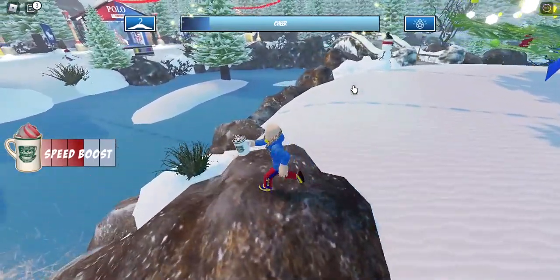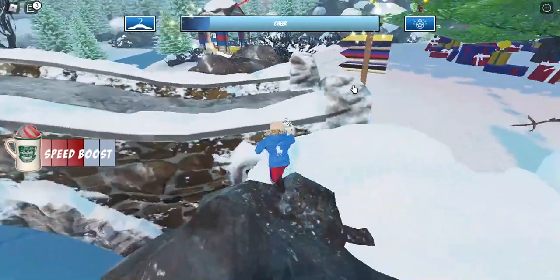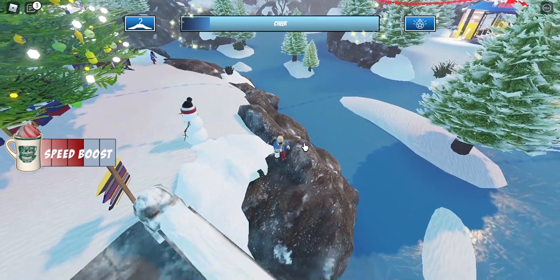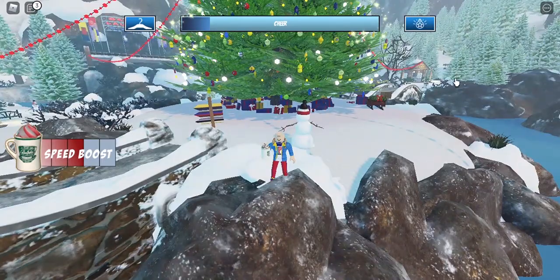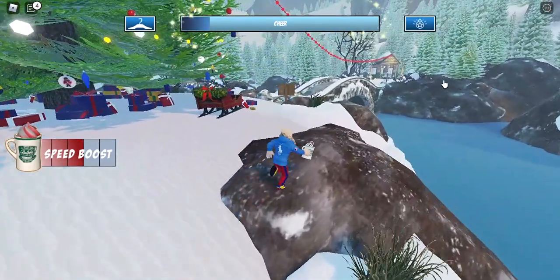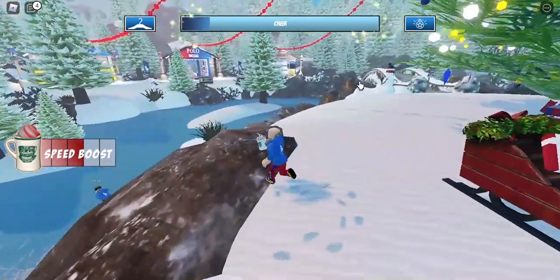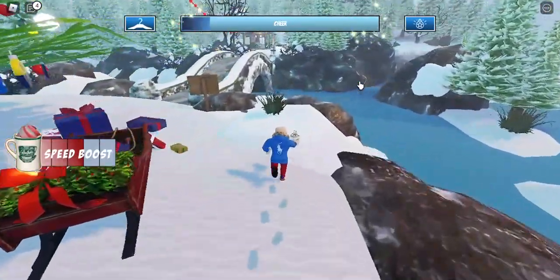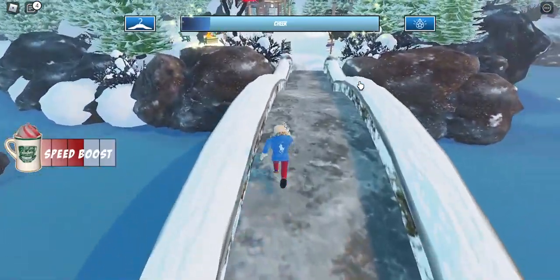For the Polo's checker beanie specifically, you do the same thing: skate around, get your hot cocoa, fill up your chill meter, and hang your ornaments. Once you hang your ornaments, it gives you two presents to collect. Once you collect those two presents, you earn the badge award for getting them.